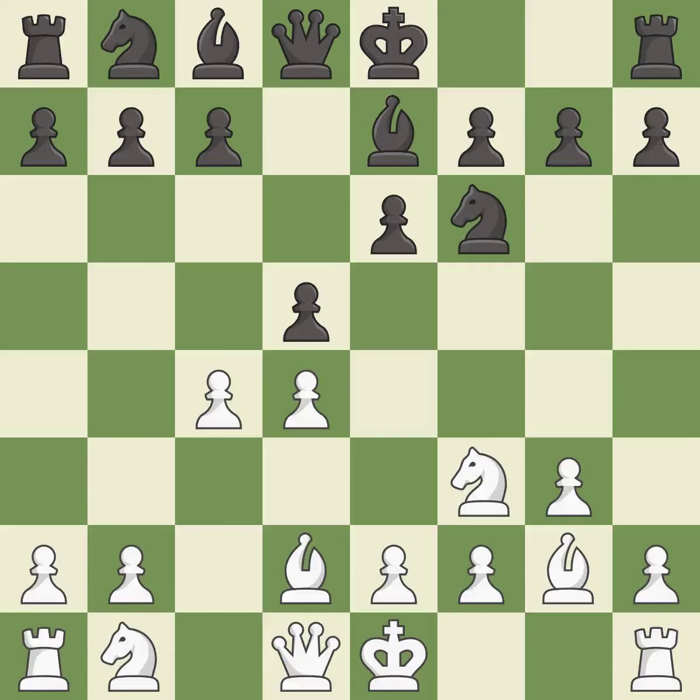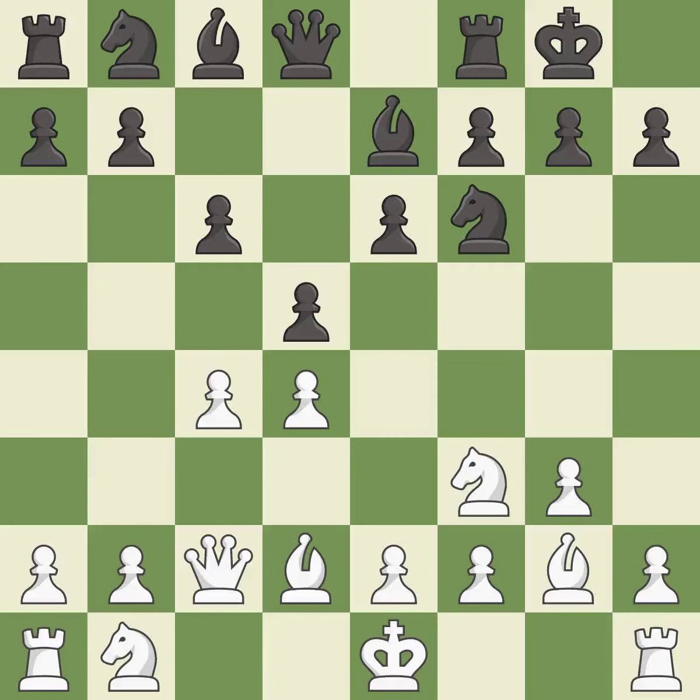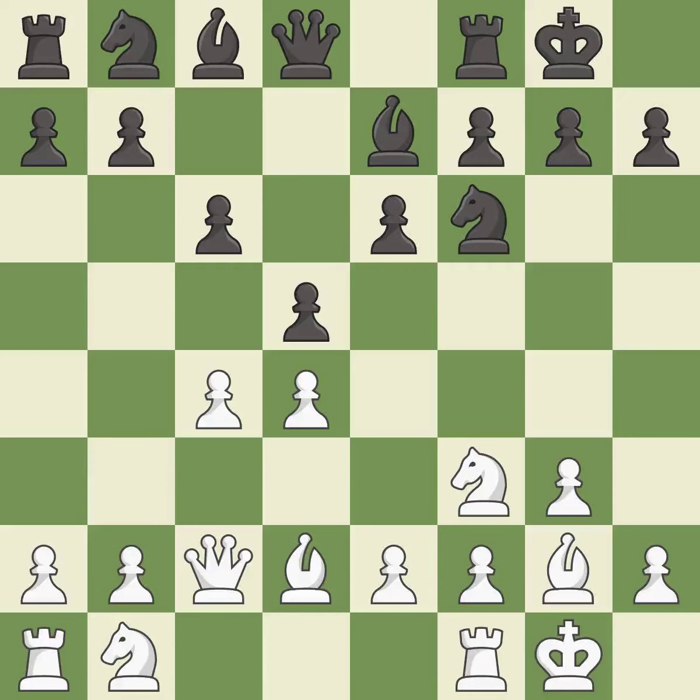This activates a knight by developing it off of its starting square. This defends a pawn that was under attack and had no defenders. Castling gets the king to a safer square, out of the center of the board, while also developing a rook. Castling kingside tends to be safer because the king is further from the center. Castling develops a rook while also moving the king to safety. Castling to the same side of the board as the opponent tends to lead to less sharp positions as compared with opposite side castling.